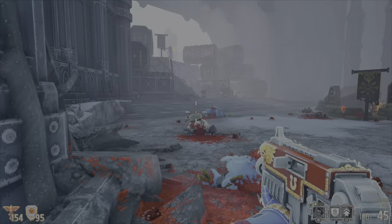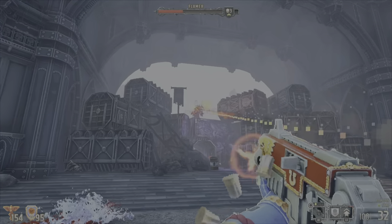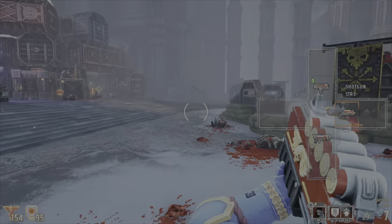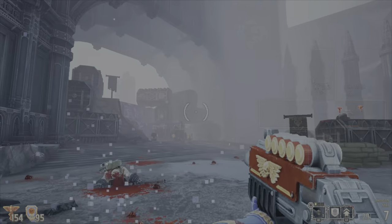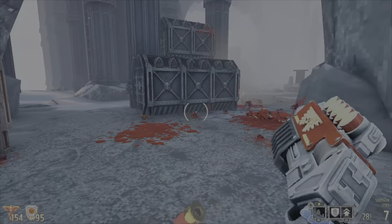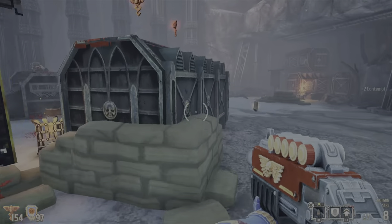Enemies all have their own look and attacks. As you can see some of them here, they range from humanoid to monsters to demons and everything in between. Controls were really nice and easy to pick up — it's very much an old-school shooter, so it's not like a million buttons, which is quite nice.